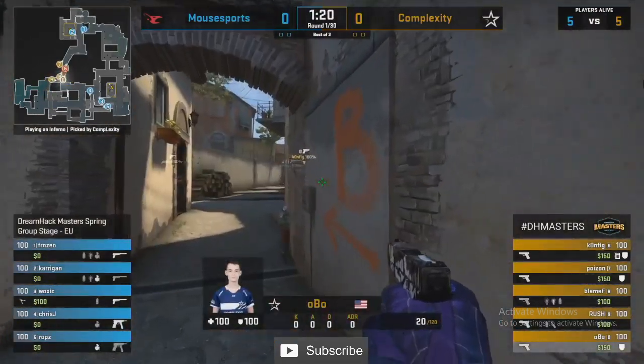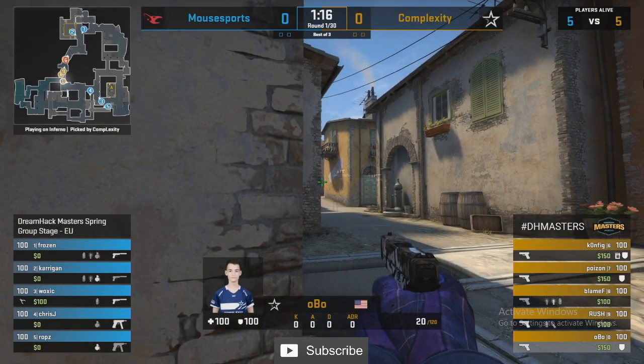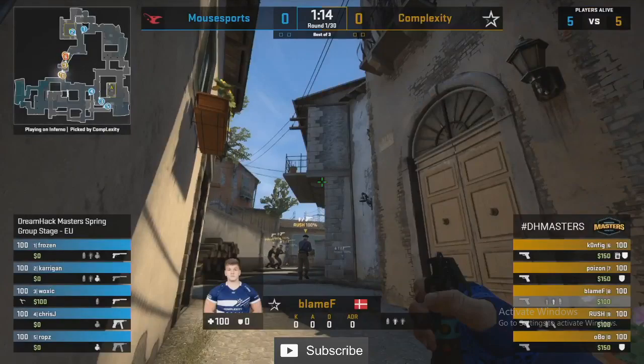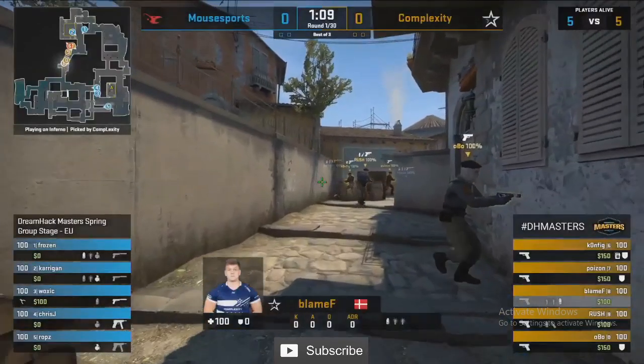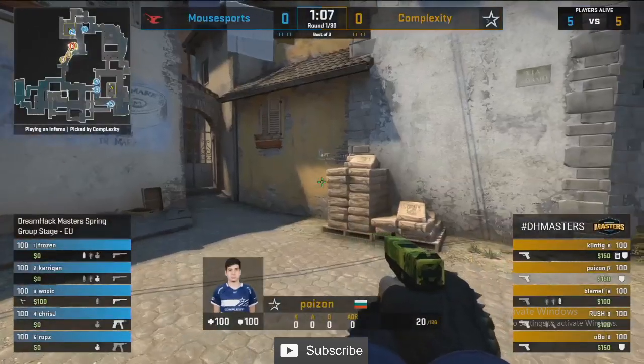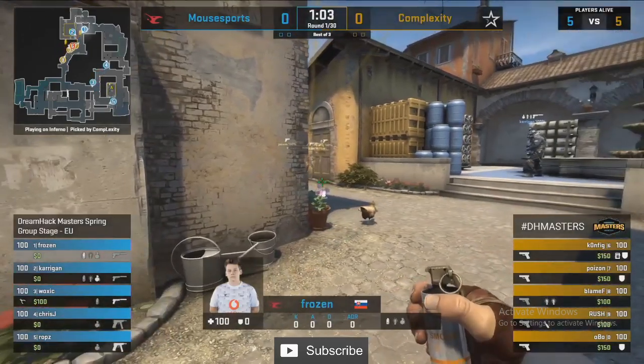What Fanatic do a lot is they'll play retake on B with double nades — they'll nade the coffins when the planter goes for it and set up for a really quick retake. Mouse Sports aren't doing that, they're playing in the site, but they're at least taking similar ideas from that sense.